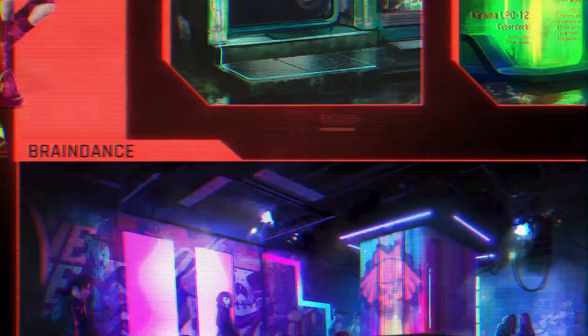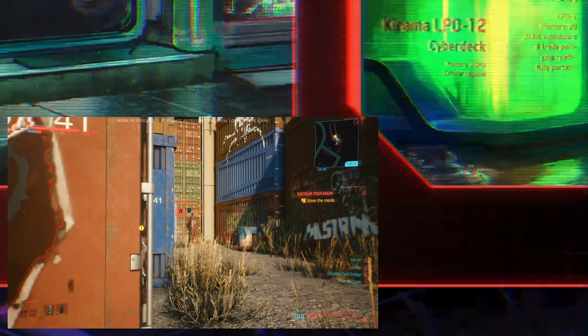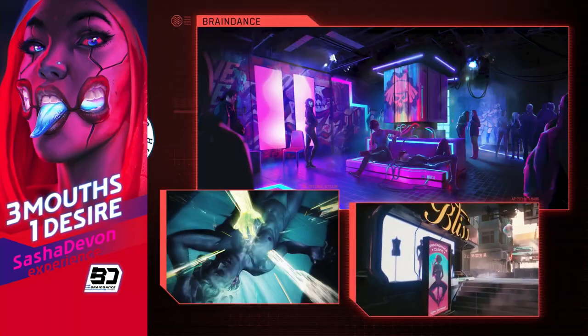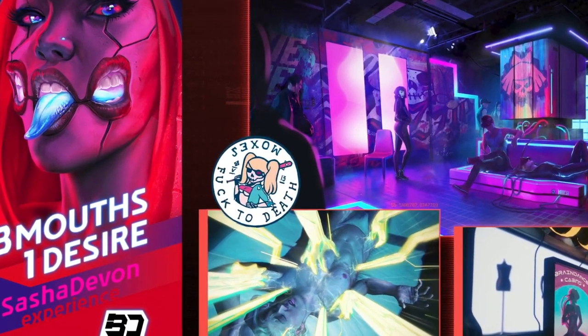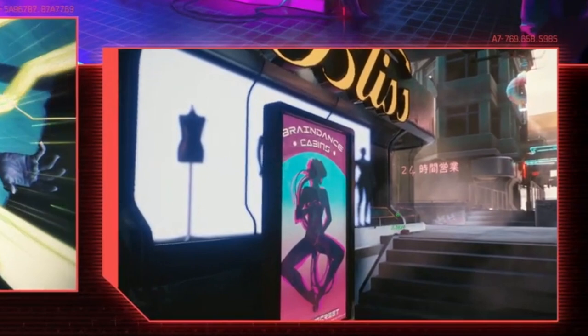At 1:21, as the graphic pans down to a concept art screen, we see text on the top right with the Karama Cyberdeck and its stats. A cyberdeck will be used to initiate hacks, and memory acts like traditional mana from fantasy RPG games; cyberdecks from the cyberpunk lore also allow you to access the net. At 1:24 we have a panel on braindance featuring the Sasha Devon experience, an animation for Wed Dream, and some bliss braindance cabins — private rooms to live out your wildest braindance fantasies in.